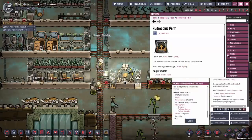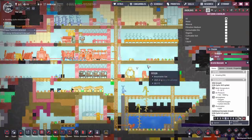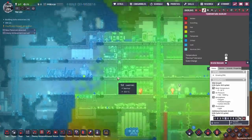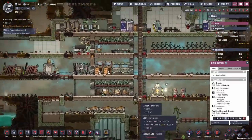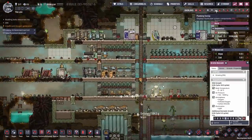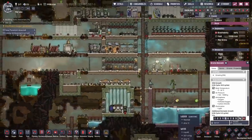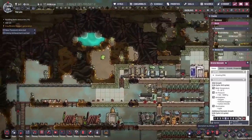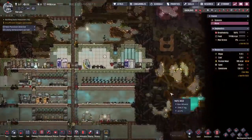Checking the temperatures — bristle blossoms can survive 5 to 30°C, and we're at 22°C, so we've got plenty of leeway for now. That will just add to our food supplies. The main reason is just to soak up all that excess water we're going to get out of the toilets. And that's our base sorted.